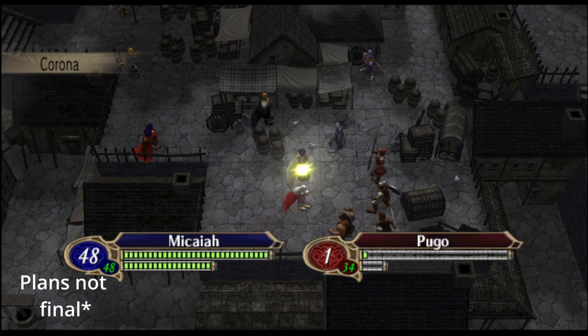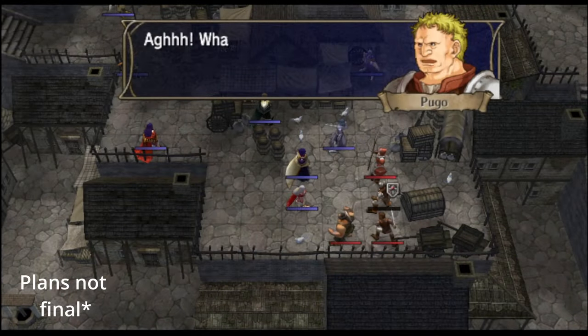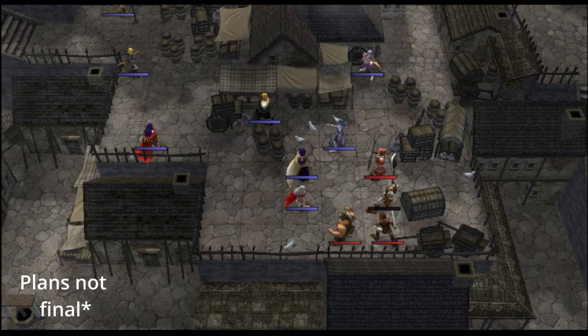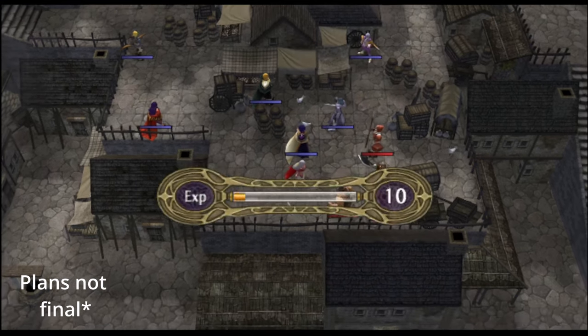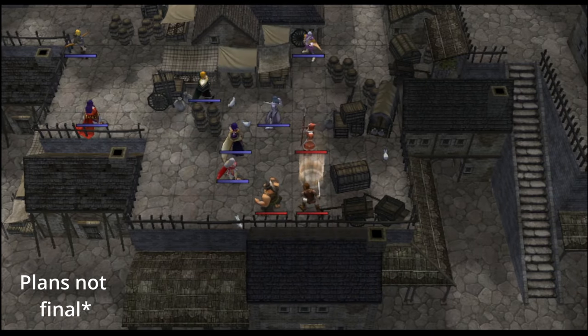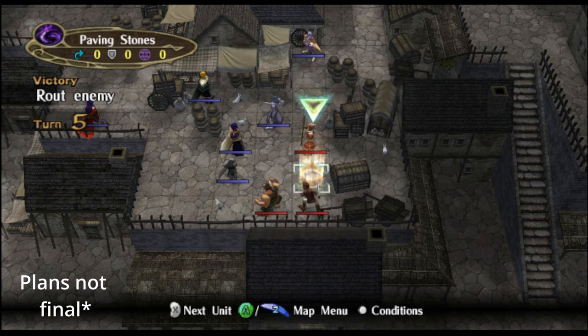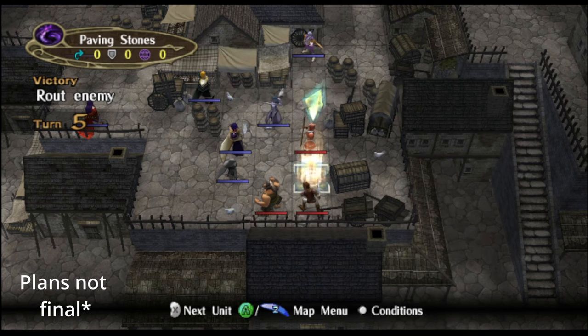First, we kill Pugo. And what happens next? Oh man, I'm excited for this one. A shine barrier is placed. This tome is going to go on cooldown, so you can only place one shine barrier at a time. I still have to find a way to actually remove them, because currently I haven't been able to incorporate that correctly. But you'll be able to strategically place shine barriers while doing combat.